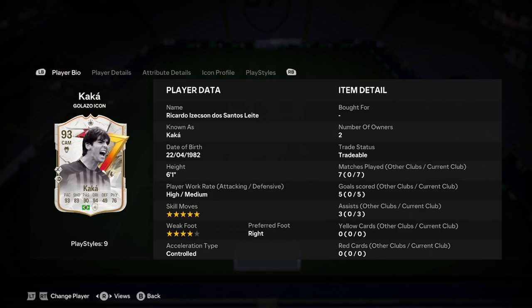I kind of wish you delved into a player analysis on the new Kaka Galazzo icon card, so let's just get straight into this one. He is 6'1", high/medium work rates, 5-star skills, 4-star weak foot, right-footed and controlled.